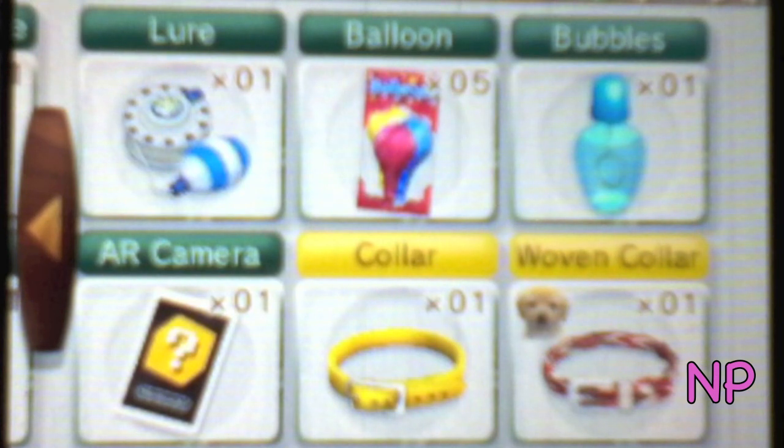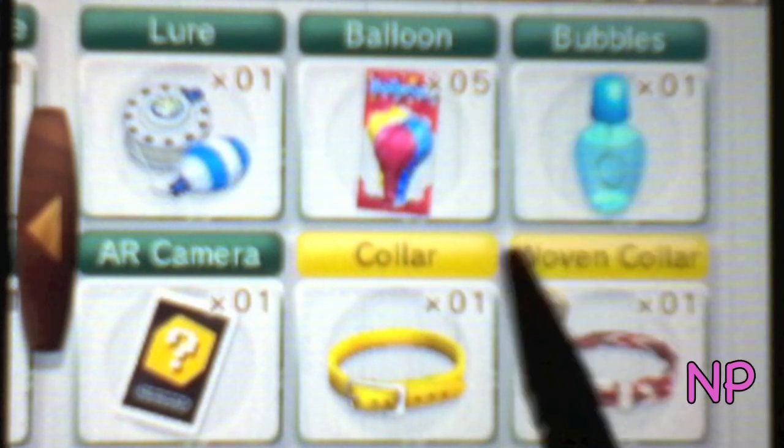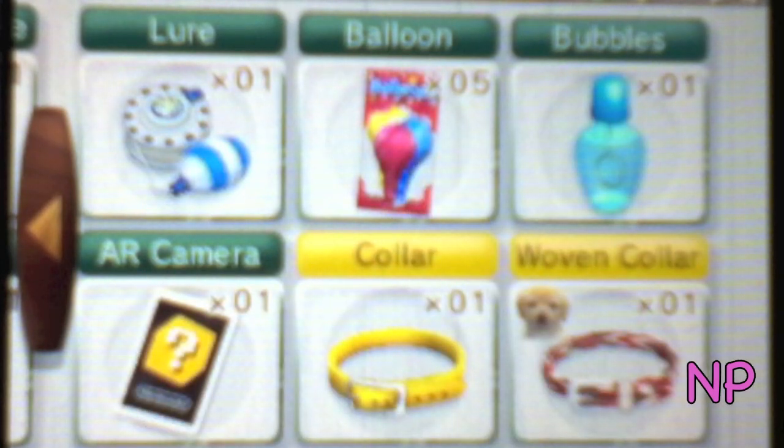In the French Bulldog version there's a blue one. And all these toys I bought in the pet supply. And I have a blue lure, five balloons, bubbles, an AR card of course, a yellow collar, and a woven collar.